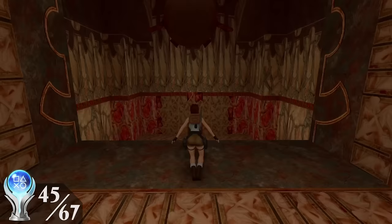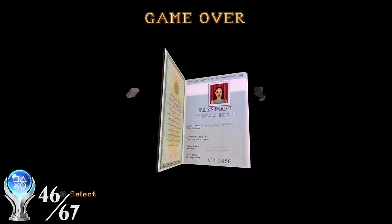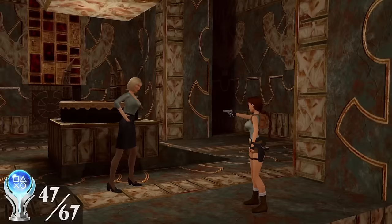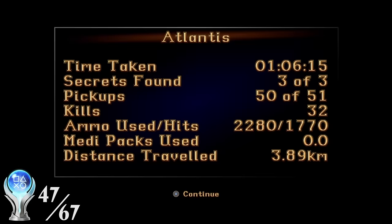After bringing Lara back to life, I got the Secret Door trophy for making my way back to the Scion room through a — you guessed it — secret door. I then finished the level, but according to the statistics at the end of Atlantis I had missed a pickup. However, I'm an expert at this game and I know for a fact that this level has always had just 50 pickups, not 51. So I knew that was wrong, and I wondered if the statistics mistakenly included one of the level's unobtainable medipacks.